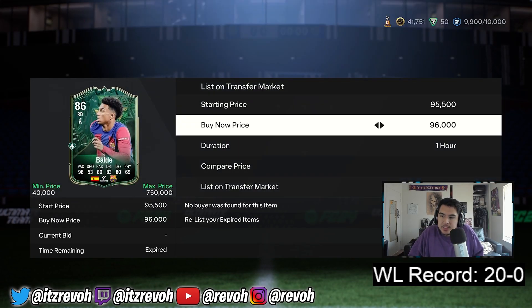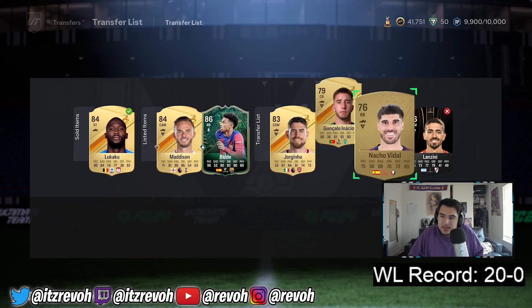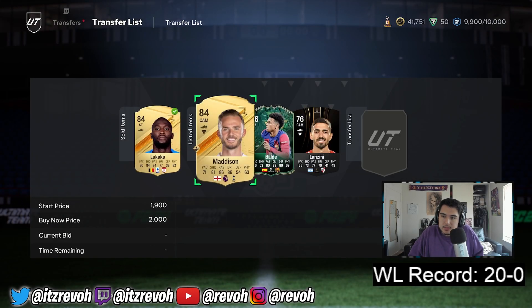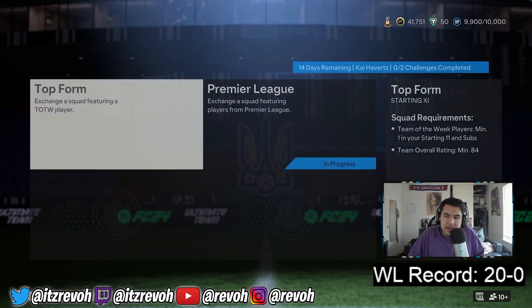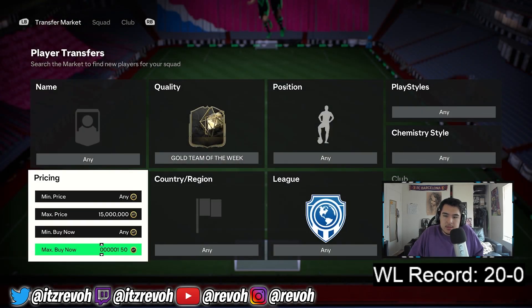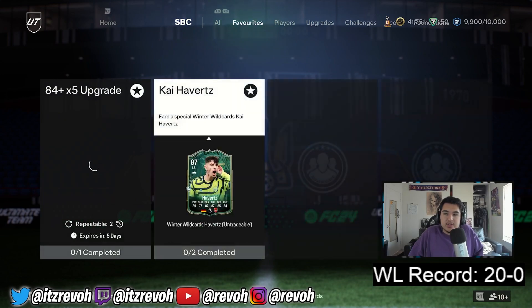Baldé wasn't even good for us. We'll list him and we're gonna lose a good amount of coins on him. Let's list everything. He got him yesterday for 95K. Now we need a Team of the Week — did they drop in price yet? I think they did — Cole Palmer is 32K. Or we could just do the Team of the Week player pick if that's still available.